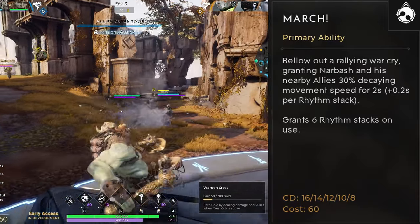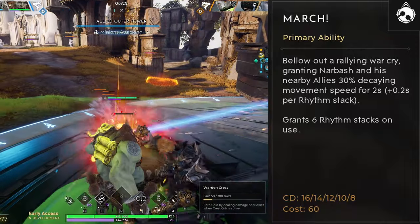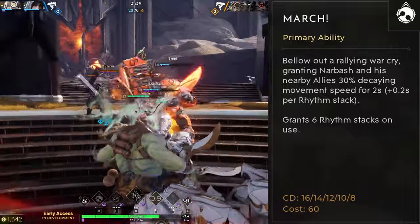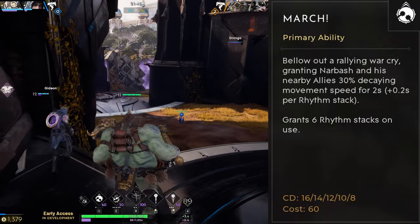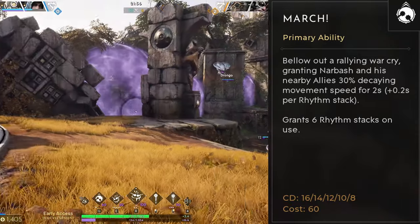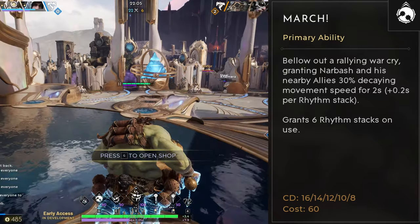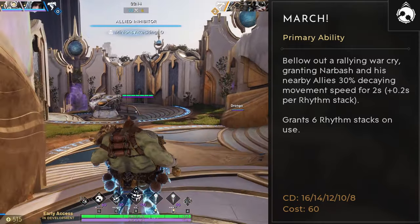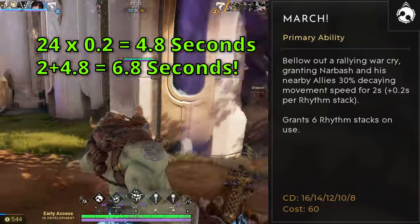March, assigned to Q by default, is one of Nurbash's most versatile abilities. You can make creeps and allies move faster, use it to disengage, help teammates or yourself chase enemies, get back to fights faster, or help teammates rotate lanes faster. Moving faster also makes everyone harder to hit. It gives 6 rhythm stacks on use, and with the default 2 seconds plus 0.2 seconds per rhythm stack at full stacks, you get up to 6.8 seconds of movement speed.